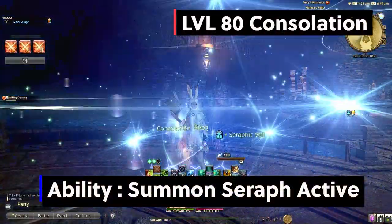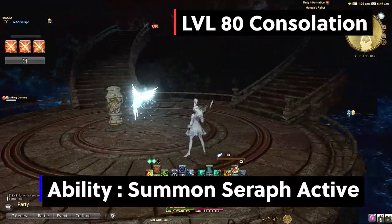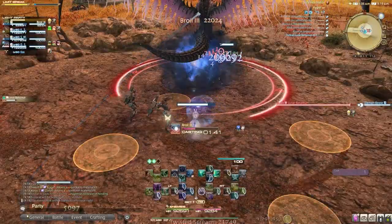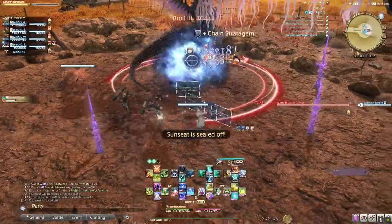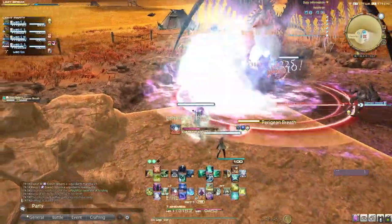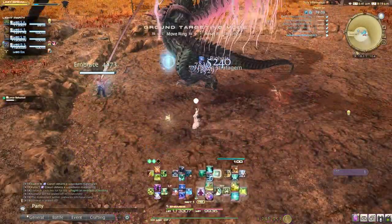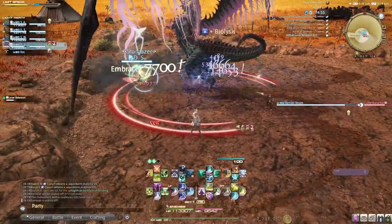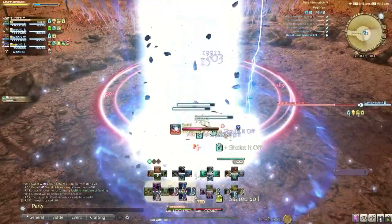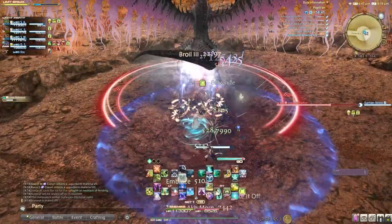Also at level 80: Consolation can only be used when Summon Seraph is active. It not only heals the party with a good healing potency but also shields all party members, and you can use it twice during your Summon Seraph window. As you can see, Scholar has a lot of skills to manage — that's why it's so important to understand how they interact with each other. Be aware the fairy can have a delay due to animation lock with some skills. At endgame it's so much fun to play with all these spells, though the sheer number of skills and the fairy mechanics can be overwhelming quickly.